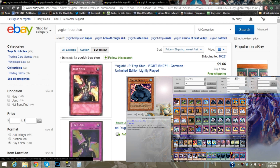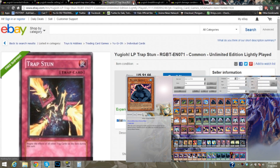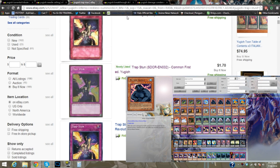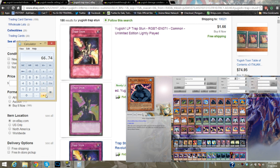And then we need three Trap Suns. Let's see how many Trap Suns we can get from one person to save money. This guy's only got one Trap Sun. We need Trap Suns! So we have to buy from three different sellers. Let's add in the three different target totals, which are going to be $1.66 — bringing us to $68.40 already — then $1.70, and then $1.75.